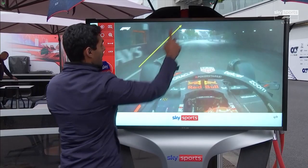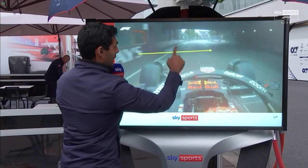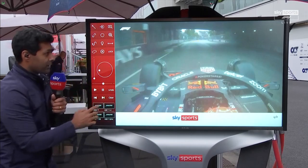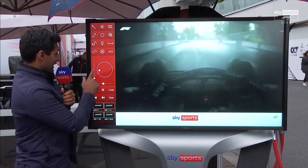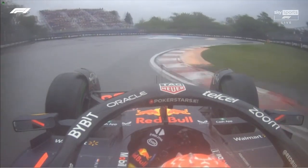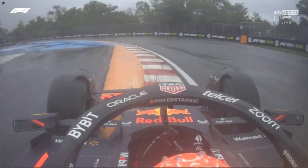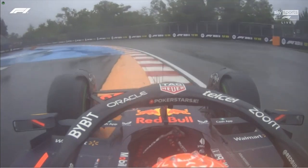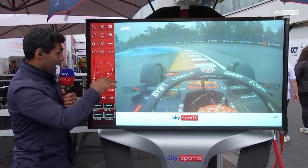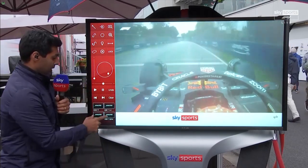Now this part here into turns seven and eight is very tricky, because you've got a bridge above the track there, and that creates a dry patch just over there and a bit of water. So the drivers have got changing conditions in that single braking zone, and that makes the judgment for braking extremely tricky. Watch this line Max takes — he gets onto that orange kerb. He's clearly decided he's got grip on that kerb, and it just opens up the radius and gives him a good run down to the hairpin.